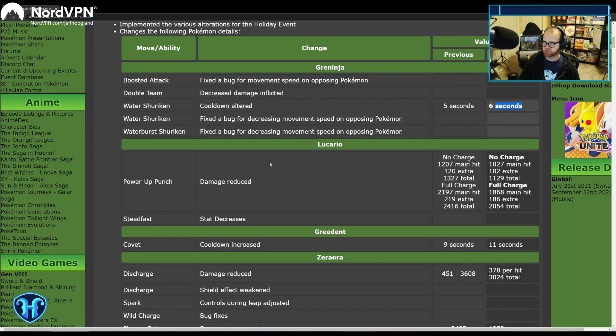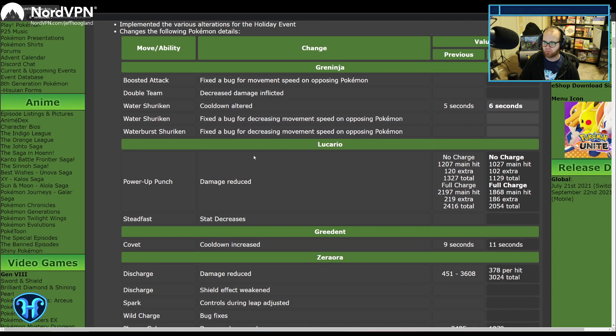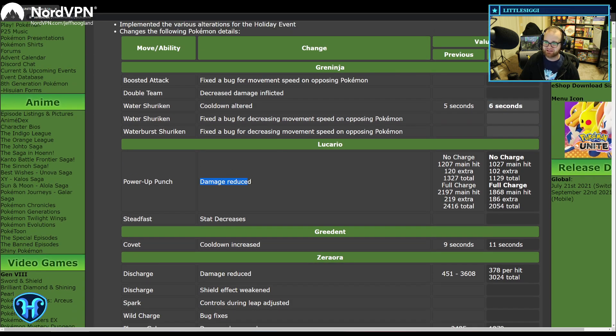Power Up Punch has its damage reduced specifically against opposing Pokemon. You're still good at securing last hits, but you're less good at melting opposing Pokemon. It looks like full charge went from 2200 down to 18.5, the extra hits after also dropped, and no charge also went down.